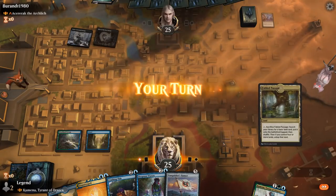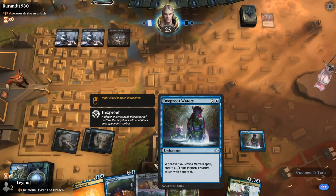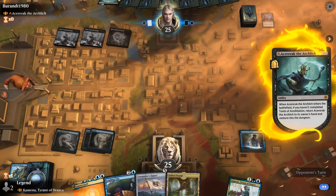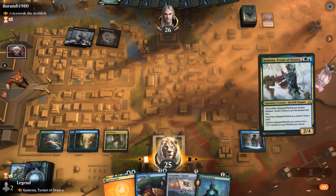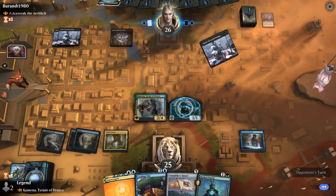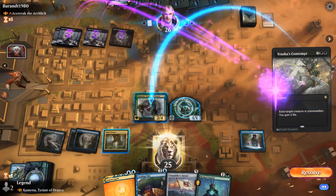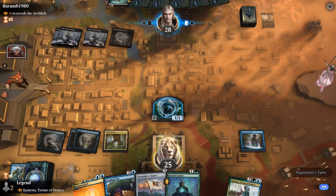Cutthroat is down and we tap out for Deeproot Waters — whenever we play a merfolk we'll get a 1/1 hexproof token. Opponent gets to venture. It's fine to play our commander. Masked Vandal should deal with artifacts or enchantments eventually. Vanquisher's Banner is also one of the better cards in this matchup where we can expect our creatures to die a lot. We draw Kumena — just really hoping for lands at this point, so not fetching yet to keep odds of drawing land higher.